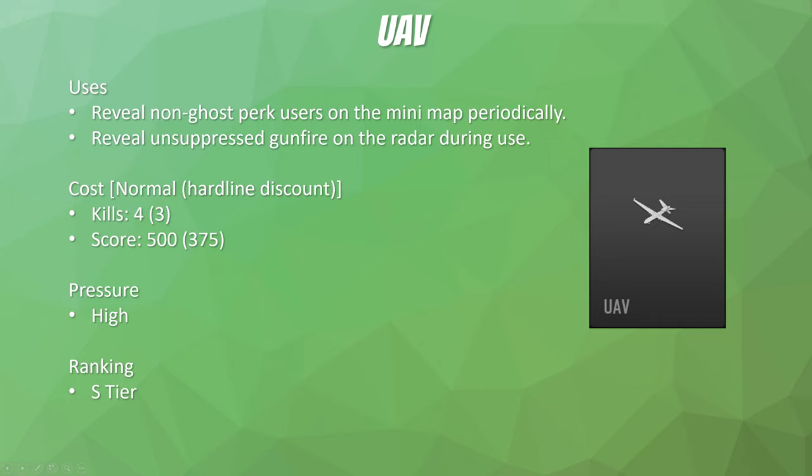If you shoot a suppressed weapon with the ghost perk on, it's just going to disable the ghost perk — it's not going to actively show your gunfire on the enemy UAV. It's just going to show a ping if ghost doesn't re-enable before the next ping. The UAV costs 4 kills (3 with hardline), 500 score (375 with hardline). In the early game, no one has ghost due to the perk system, so every single player on the enemy team is going to show up on the UAV. For that reason alone, this killstreak is S-tier, 100%.